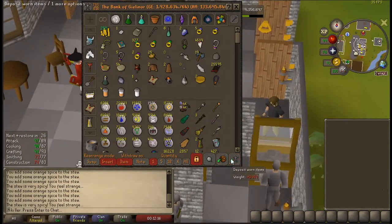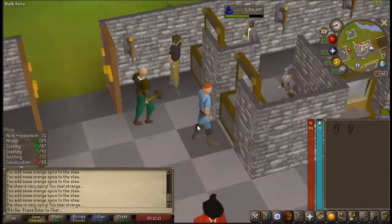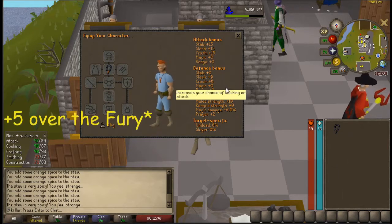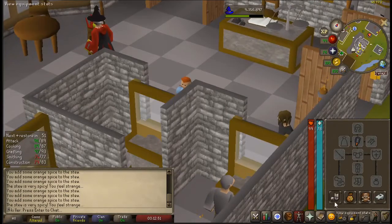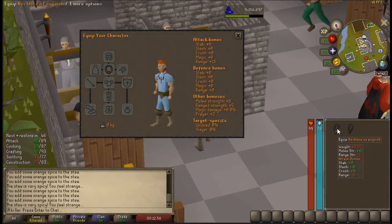Let me check this out. Here's where we were at before. The fury is plus 10 in everything with defense, plus 5 prayer, plus 8 melee strength. The torture is plus 5 on all melee attack styles for accuracy, with plus 2 melee strength and plus 2 prayer. Obviously the fury still has its uses, but the torture overall is better for melee only. And of course with the anguish being good for range, and then when we get the occult — this is just overall a great upgrade.